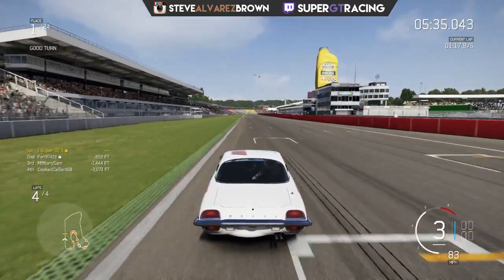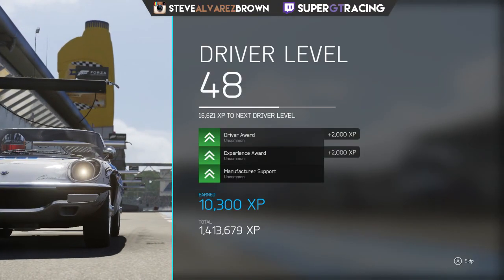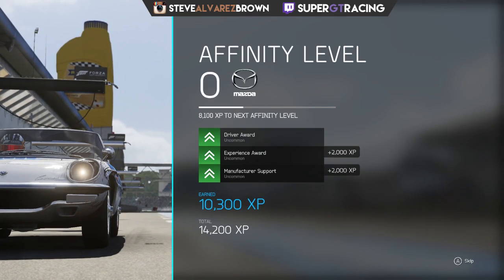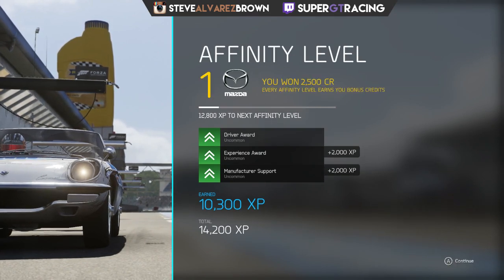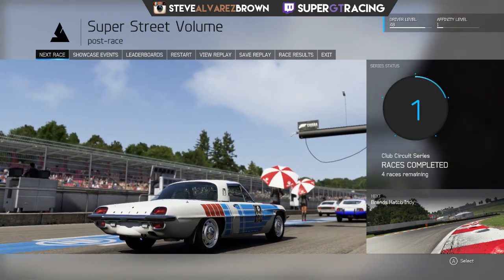Over the line to win the race! That was fairly easy in the end, but it depends on the track — it might get harder in the next race depending on the circuit. We've reached level one affinity for Mazda. Let's go on to the next race: Brands Hatch Indy.